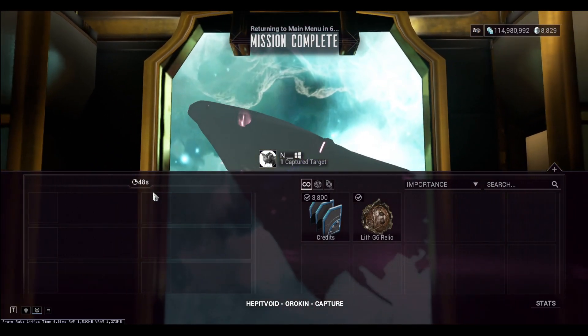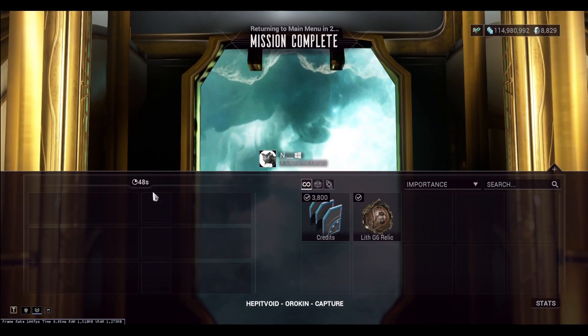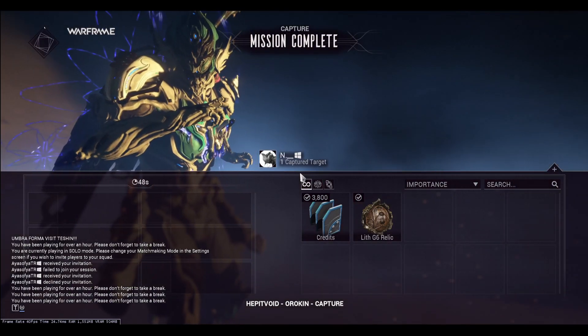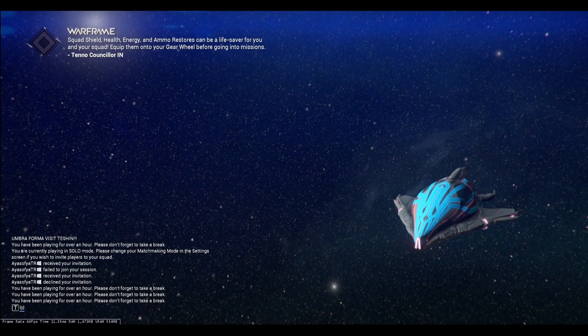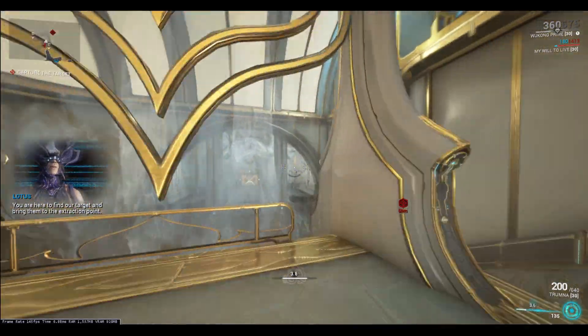I know you might be saying I just cut it in the editing, but nope — I'm going to run it one more time in full to show you this does indeed work. As long as you don't get the 'change of plans' modifier wiping out all the enemies, you can literally do all of this in under 60 seconds. It's very nice, very easy, very fast.